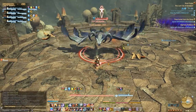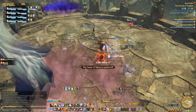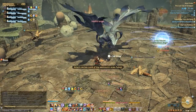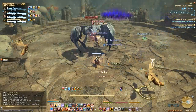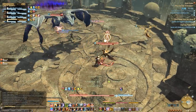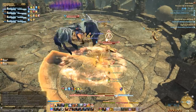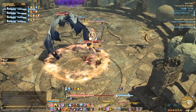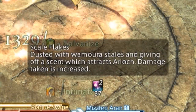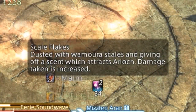The Scale Flakes debuff will attract the boss down into the arena. The boss doesn't follow normal enmity rules — his primary target will be any player with the highest stack of Scale Flakes. The easiest way to deal with this is to make sure the tank is the only person who gets hit by the first stack when the first Wamura dies, and then maintain the buff from there on out. The tank should pull the next Wamura at around 20 to 15 seconds left on their debuff. Each stack also increases the damage you take, so there is a slight DPS check in making sure you kill the boss before your tank cannot handle the damage anymore.